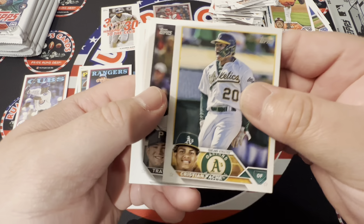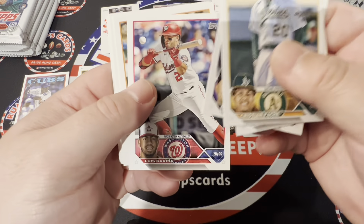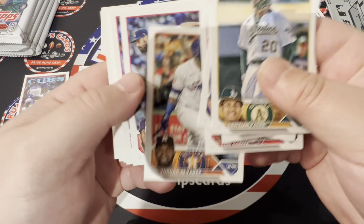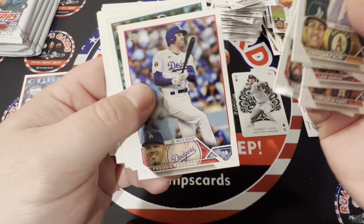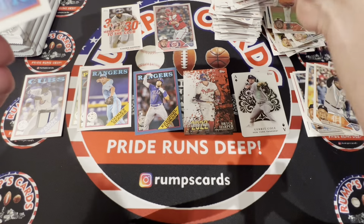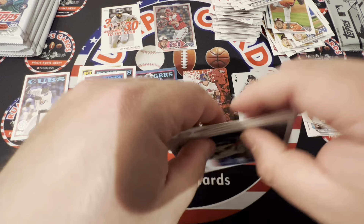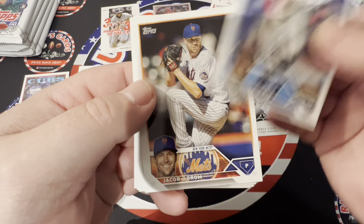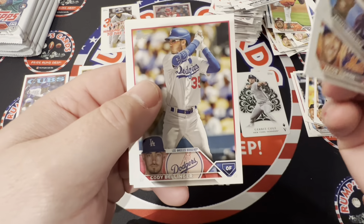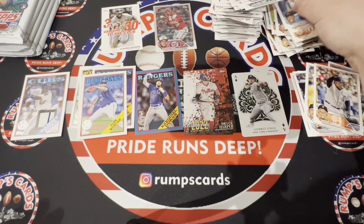Yeah, like I said, you get too much — sometimes less is more. There's gonna be a million of these cards floating around. Chris Rapace, Luis Garcia, Jordan Alvarez, Freddie Freeman, throwbacks, Sanchez, DeGrom, Billinger, Cobb.